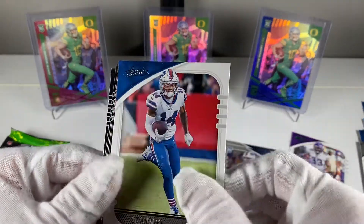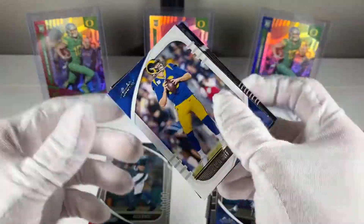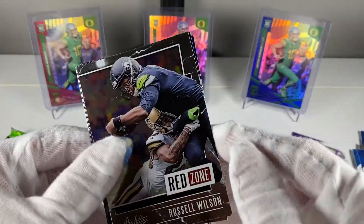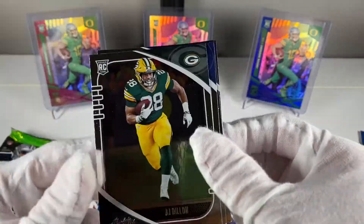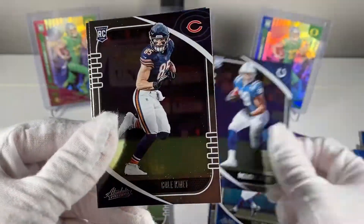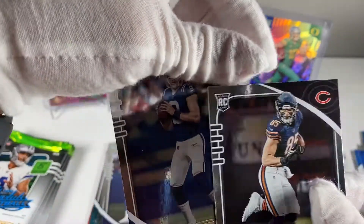But we like that, especially for the price — these are like 30 bucks on eBay. Stefon Diggs, Kyler Murray second year, not bad. Jared Goff, a Russ Red Zone card. AJ Dillon, Jonathan Taylor, Cole Kmet, and Jacob Eason.